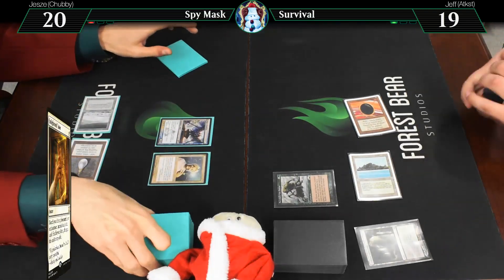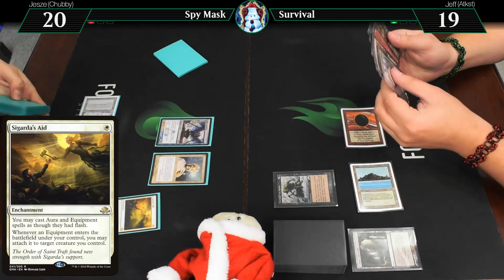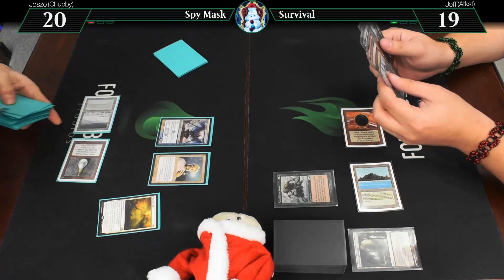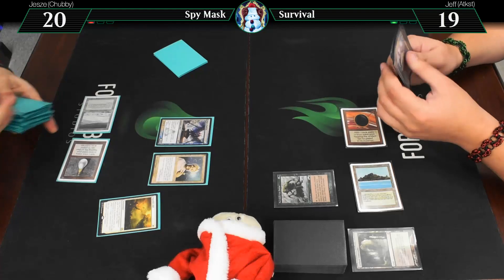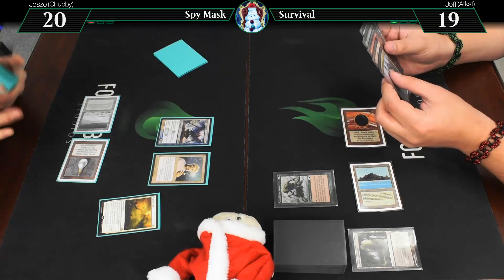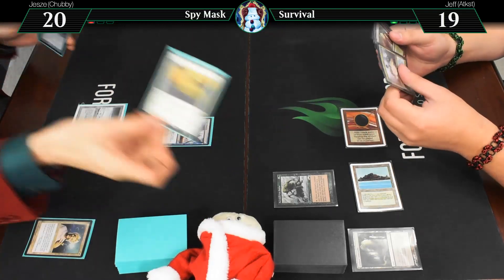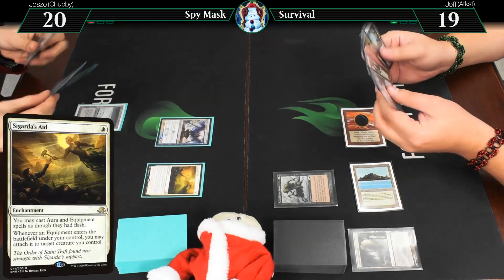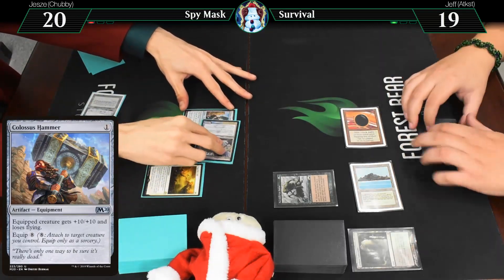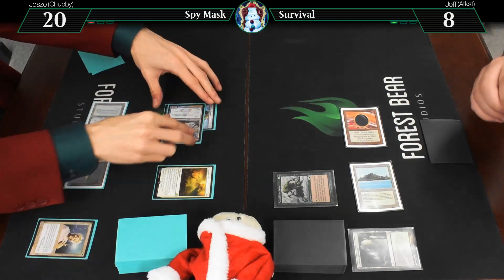End of your turn — Enlightened Tutor for Sigarda's Aid. Well, that's... could be a little worrying. That goes on top. Untap, draw — wow, a Sigarda's Aid, who would have guessed? Cast that. And you're tapped out, so... Hammer attached to Familiar. 11. I go to 8. I don't know why I thought it was a 3-3.